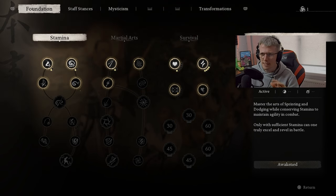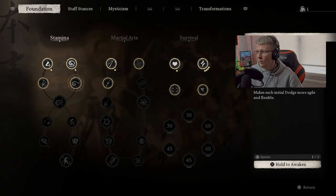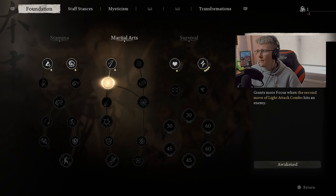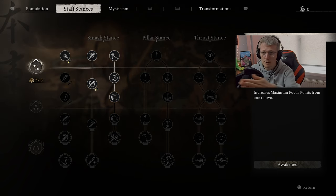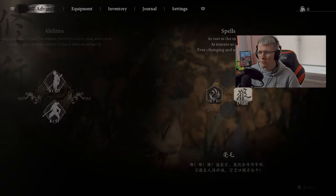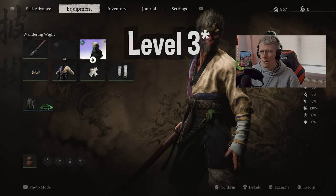For self-advancement, I've got most points in stamina with a couple in martial arts. We have some points to allocate now — let's go with the one that grants small focus on the second move of the light attack combo. Nothing in Smash, nothing in Mysticism, and nothing in Transformations. We also have the Wandering Wight at level two.